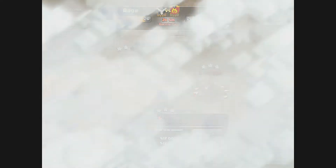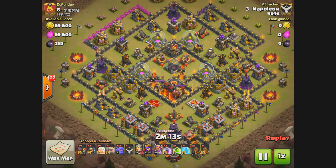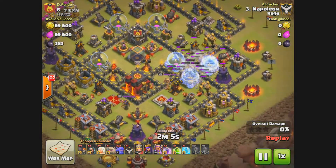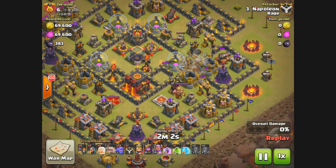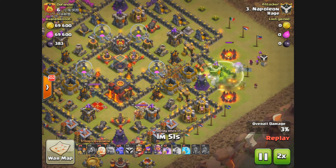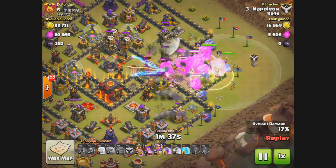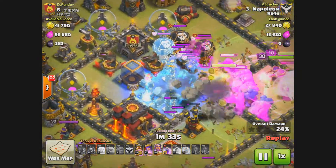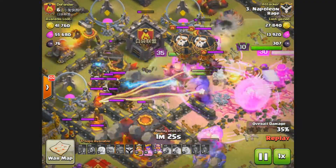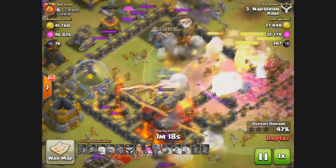Let's take a look at another three-star attack by Napoleon. This is a pretty maxed out Town Hall 10. Again we have mass bowlers — that seems to be the thing to do now at Town Hall 10 and 11 type attacks. He has level 2 bowlers, but that's not a big issue — they were more than enough to three-star this base. He's going to come with two golems, a couple wizards behind, some archers, random wall breakers, and then the royals come in working their way to the Inferno Tower.